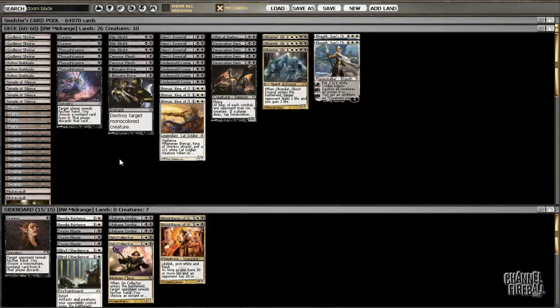The rest of the deck is just your usual mono-black deck. You have a bunch of removal spells: Hero's Downfall, Bile Blight, Devour Flesh, Ultimate Price, Underworld Connections as your card advantage engine, Desecration Demon as just a good man, and Whip of Erebos as a 1-of because it goes so well with Obzedat — it's just completely insane. And then two Elspeths as the very top end, which are really nice in the mirror.